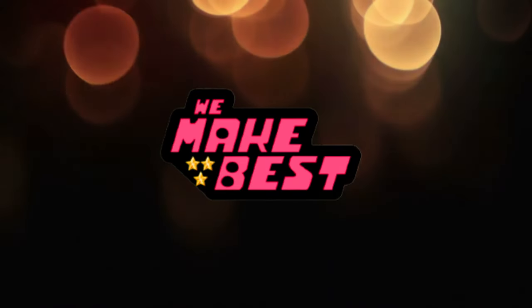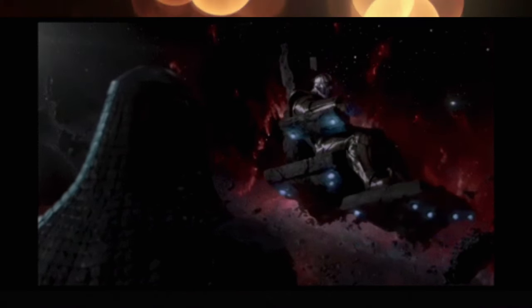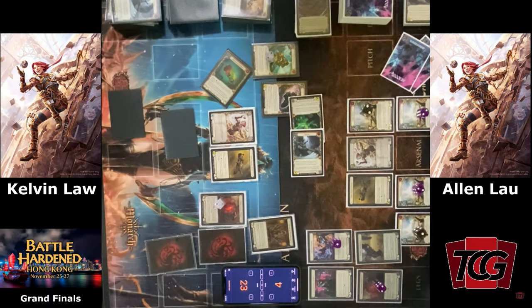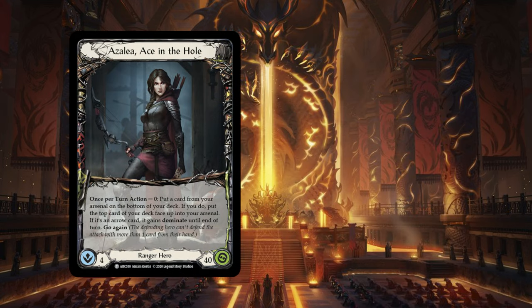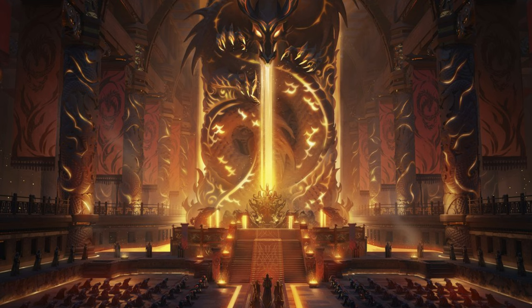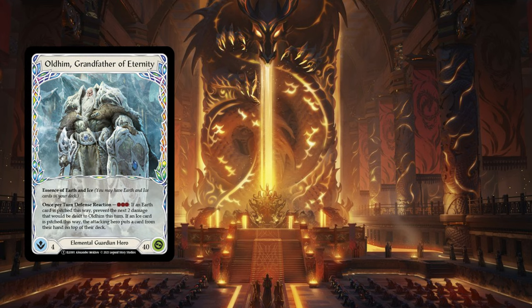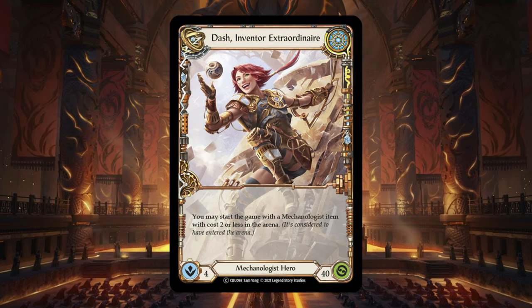What's up, it's Tog from We Make Best and we're here with the Dash deck tech. Dash is probably the best deck in the format right now, as seen by the most recent Battle Hardened results. Dynasty was a great set to aid heroes that needed help — like Azalea and Katsu — while also adding minimum upgrades for the strongest decks like Oldhim, Icelander, and Fai. But for some reason, Dash — who was already arguably S-tier — received enormous upgrades from Dynasty, instantly shooting it to the top of the meta for this current Pro Quest season.